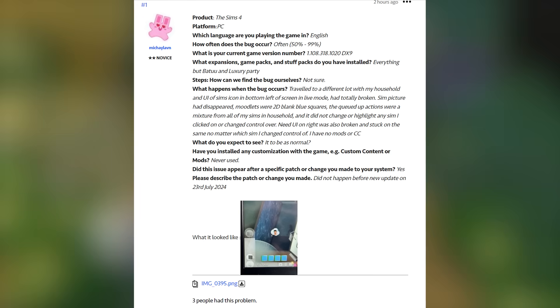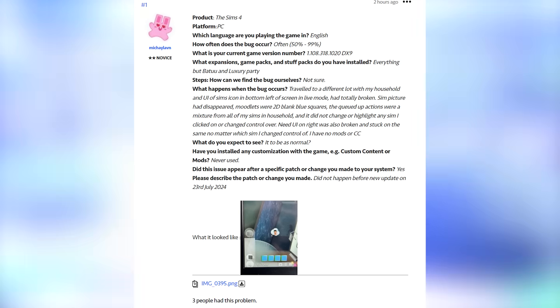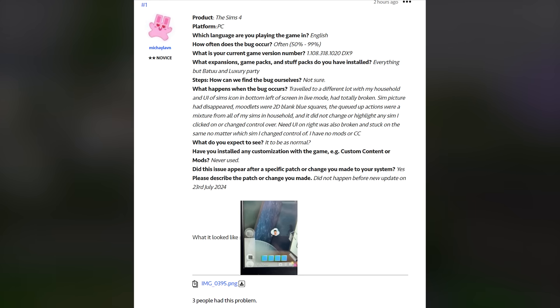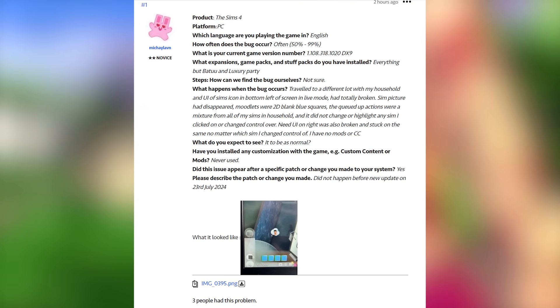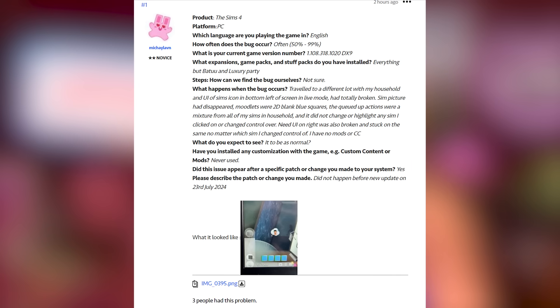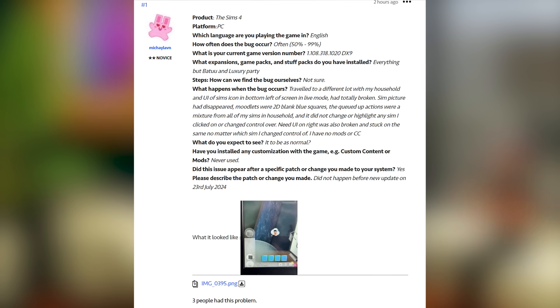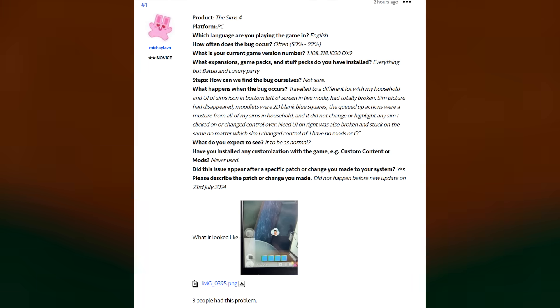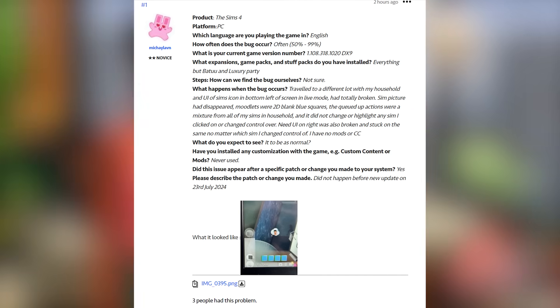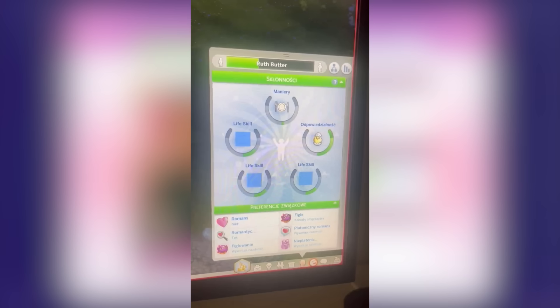One simmer on Answers HQ reports that after traveling to a different lot with their household, the UI of the sim icon in the bottom left in live mode was totally broken: the sim picture had disappeared, moodlets were two-dimensional blank blue squares, queued-up actions were a mixture from all sims in the household, and it did not change or highlight any sim they clicked on or changed control over. This person reports having no mods and no custom content.